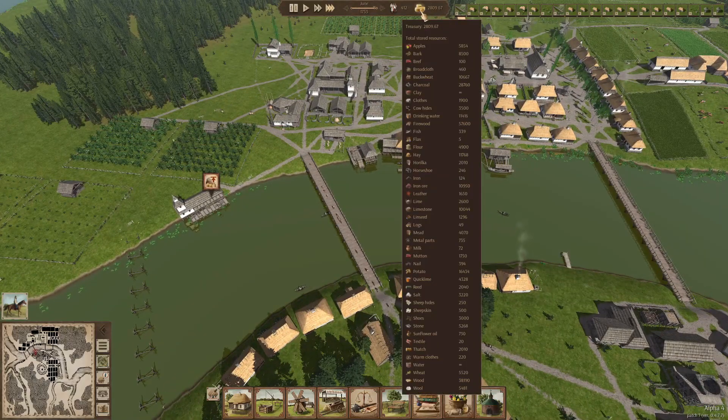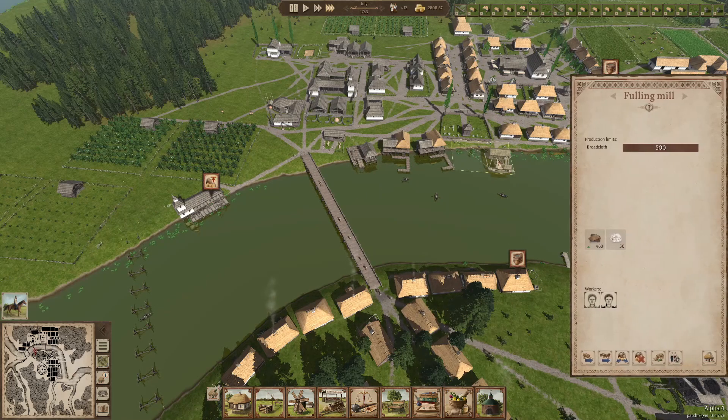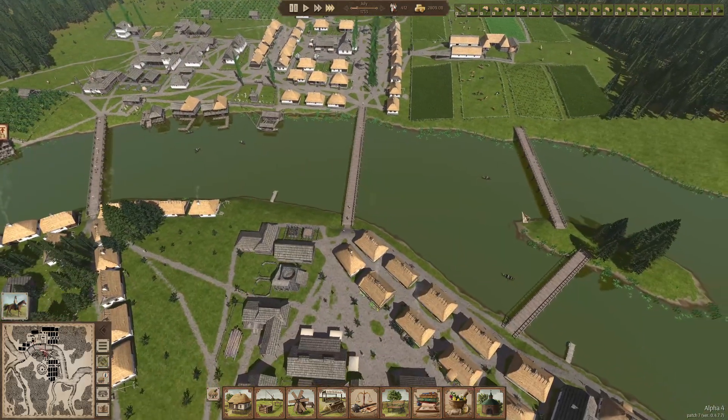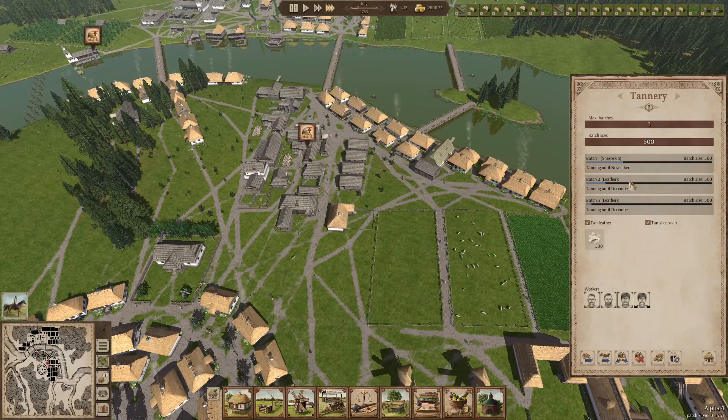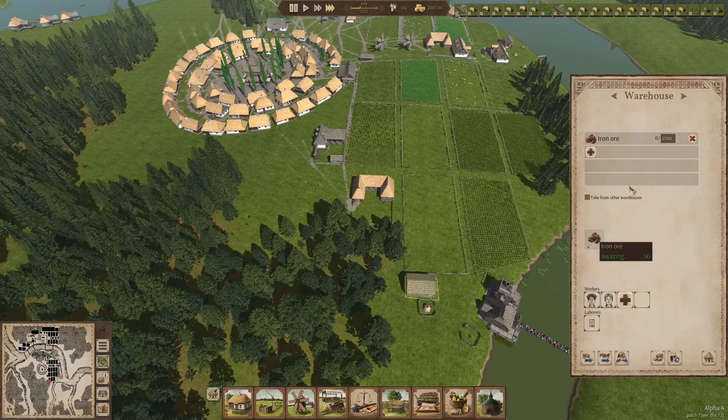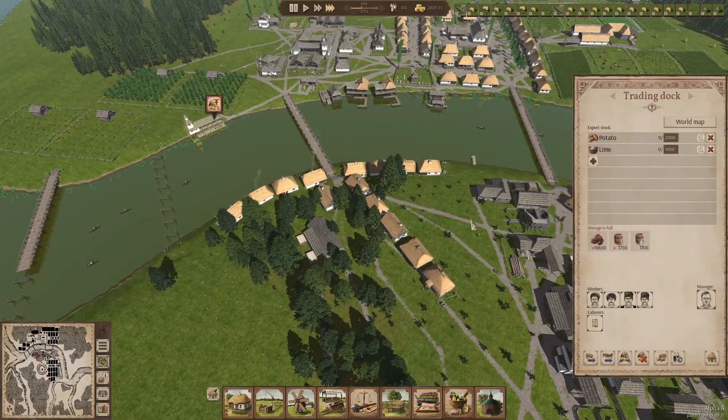Basically everything is running smoothly - we have plenty of apples, still no apricots but it should be there in one or two years. We have a growing amount of fish - that's really good. We have lots of drinking water, enough clothing, enough cowhides, potatoes, sheep hides, sheepskin, 3,000 shoes - that's very good. This tannery is already working - they're all tanning, so we're going to get a lot of leather and sheepskin soon. We really need to get the iron ore, perhaps we should set this to 5,000.